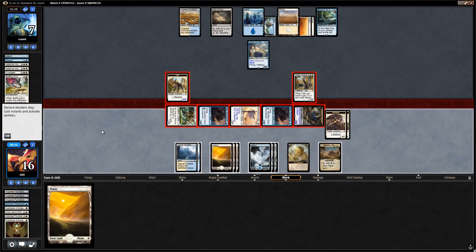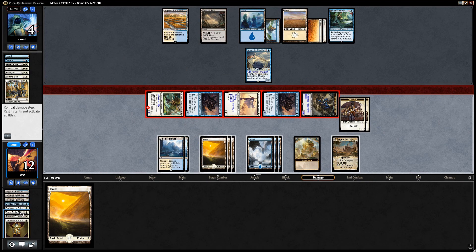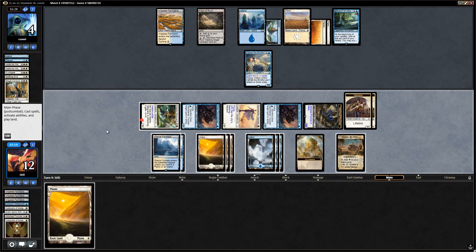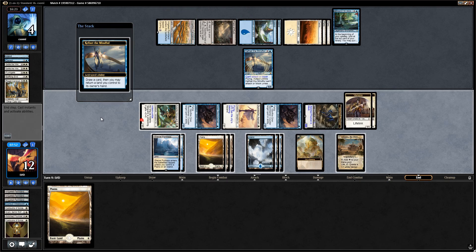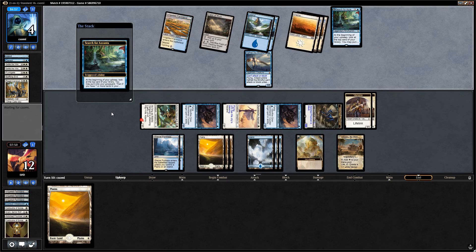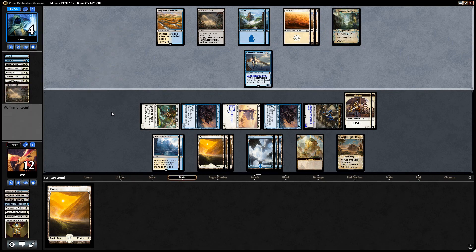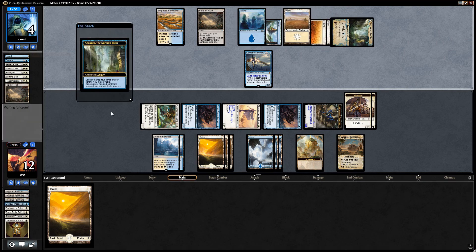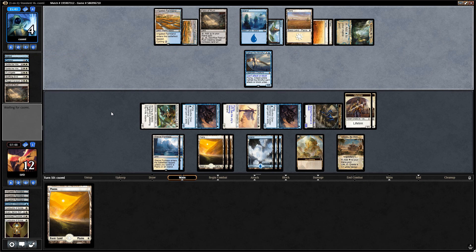Opponent making some blocks — we will pay four life. Let's see if they have it — they don't! Opponent falls to four. We have more than enough with what we have in play. Crafty Cutpurse gets activated. Let's see what Search for Azcanta finds. Azcanta gets activated and they find a Fumigate. Do they have land number five? It's a tap land so they can't actually play it — and there we go! Managed to navigate our way through multiple sweeper effects.